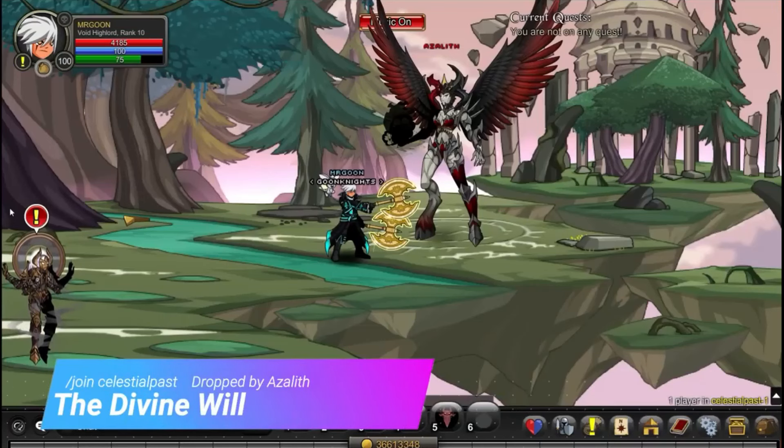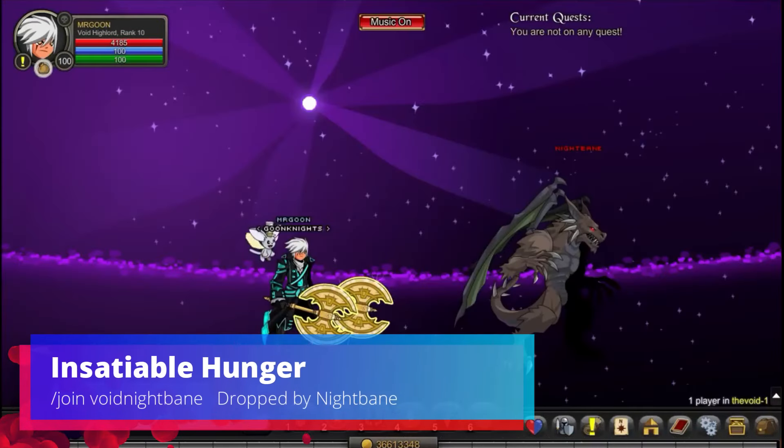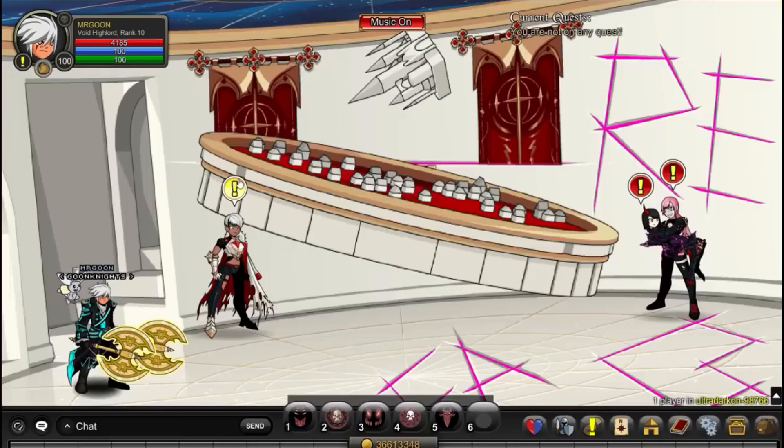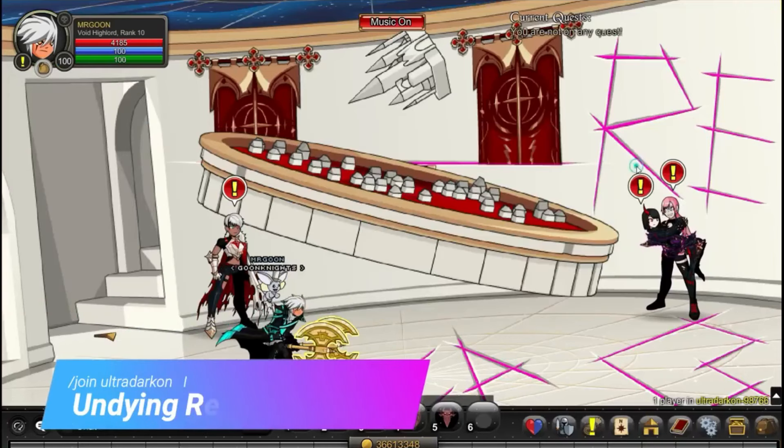Next up, we are /joining Celestial Past and you want to beat Azalef — that will drop you your next item. Then would you believe we're back at the Void? We've got to beat the Draco Werepire, which in this case should be Nightbane. Once you've beaten him enough times, you will get your drop.